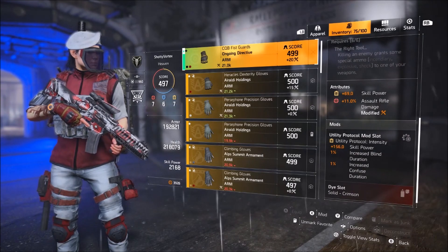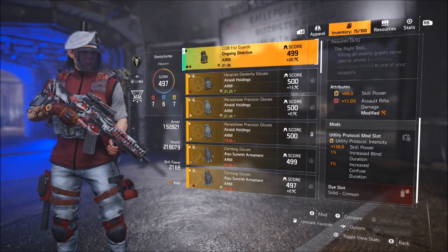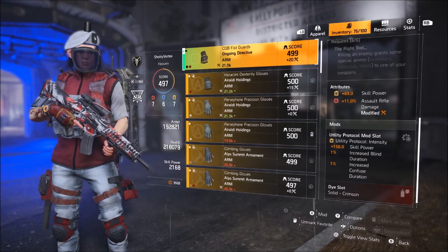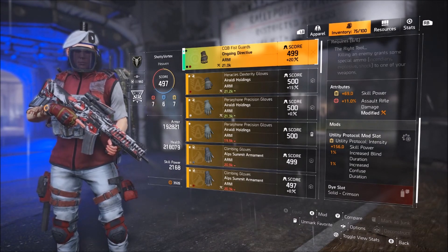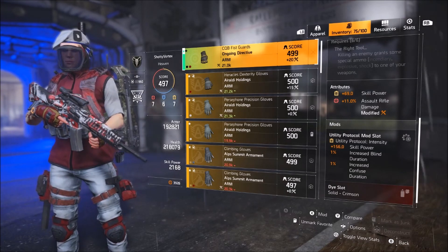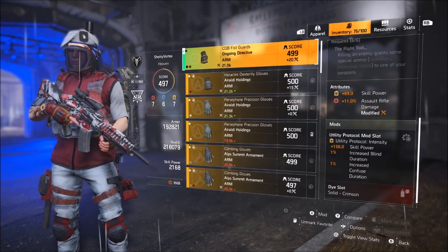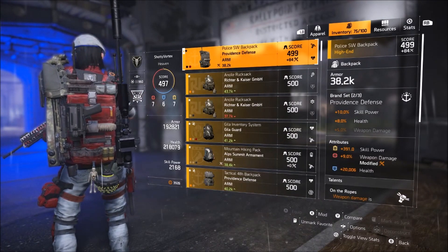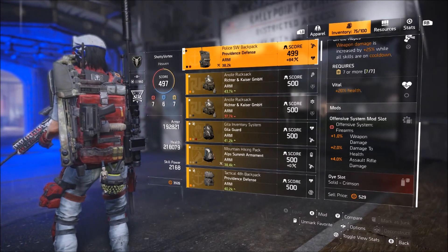For the gloves you have Ongoing Directive with skill power and full damage — the skill power isn't really necessary, it's just there to give an extra yellow. The reason I'm not using something like a Raldi with Precise or Devastating is because this is the best place to put Ongoing Directive for this build, especially since it gives a lot of damage with On the Ropes and Berserk — you don't really need Precise, especially since it's kind of a hip-fire meta right now. For the backpack you have Providence for the two-piece health bonus. It has good weapon damage, health, skill power, On the Ropes, and the second Vital to stack more health, plus an offensive mod slot.